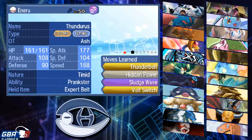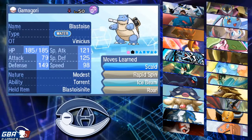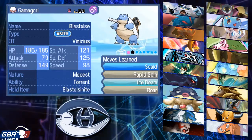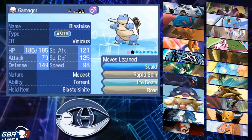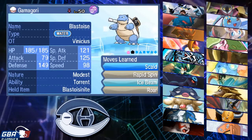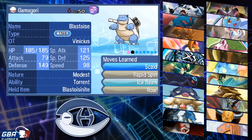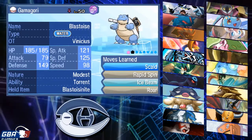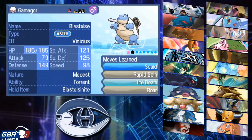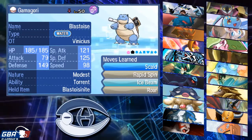This is pretty much the team, guys. As you can see, we've got Eneru, Ace, Bakugo, Alphonse, Blair, and Gamagori. If you guys know where these nicknames are from, make sure to comment down below. The link to my opponent's channel will be in the description below, as well as the link to the GBA channel, the GBA Twitter — pretty much everything GBA-related. Every week, my opponent's links will be there, so make sure to go check them out every single week to see what they brought, their matchup, their thought process.